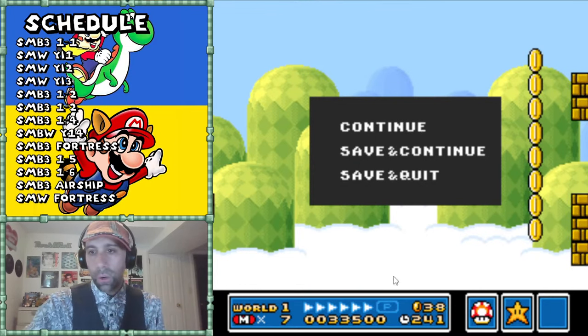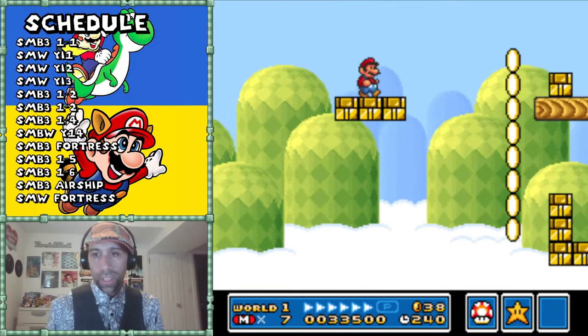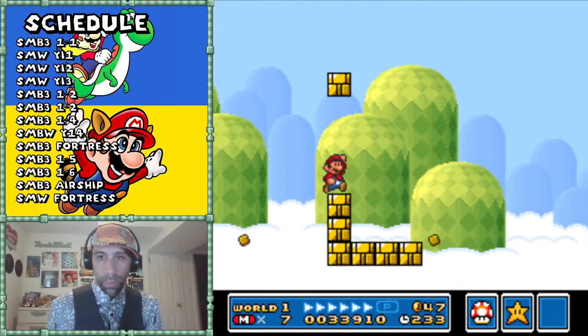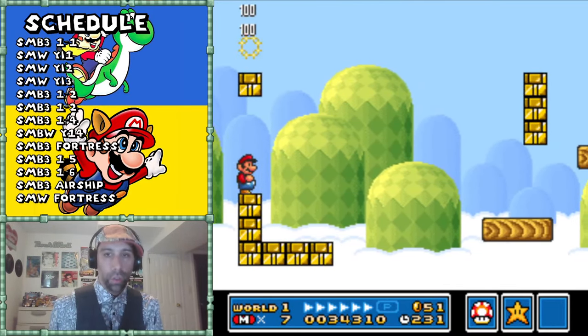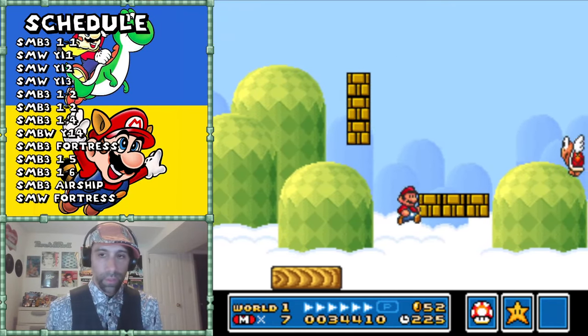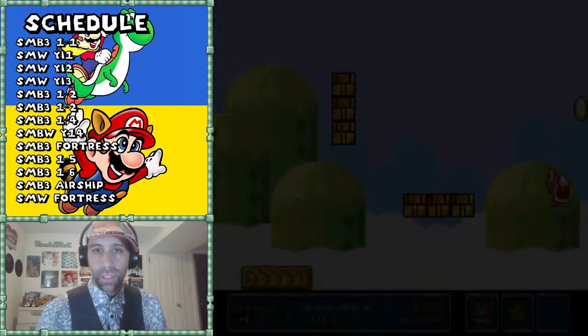Same thing here - I could choose to take the easy path, or I can engage with this and get more rewards. I chose to engage and got the rewards. I could keep trying to get these coins - I milked every coin I could. I'm playing poorly because I'm trying to do two things at the same time.